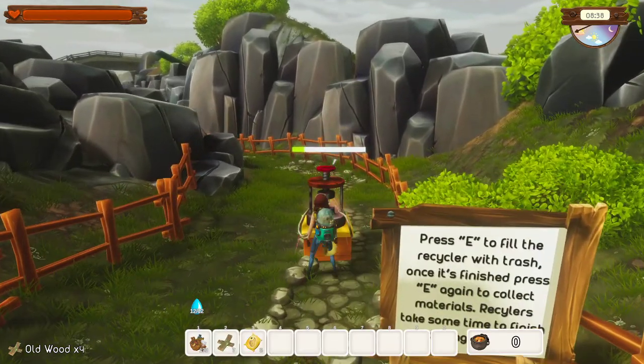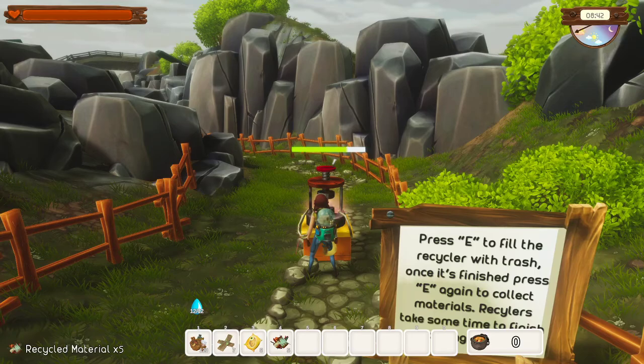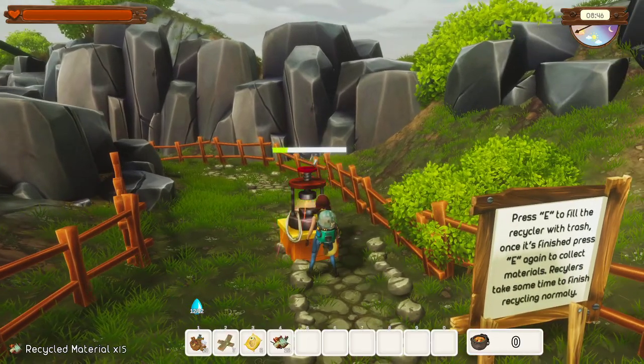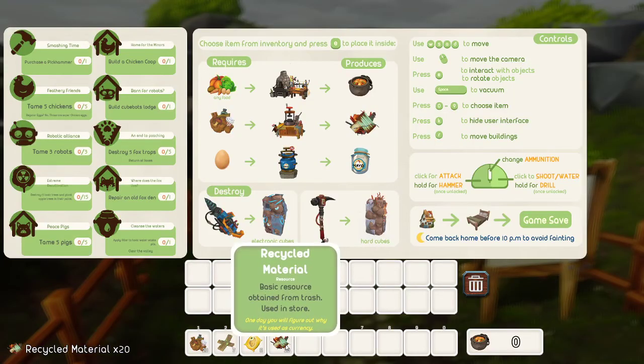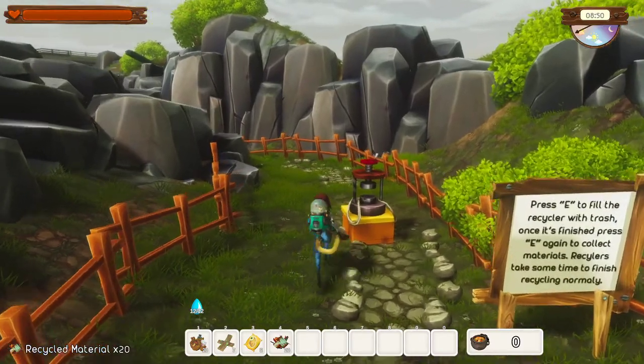Okay, pressing E. We got loads of trash. We got enough. We're down to 20 trash. So what is that actually giving us? Recycled material. Basic. Okay, interesting.